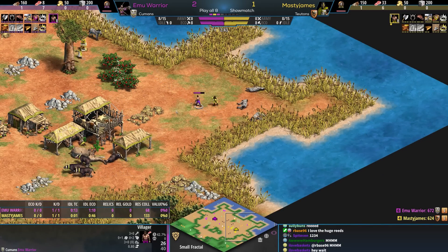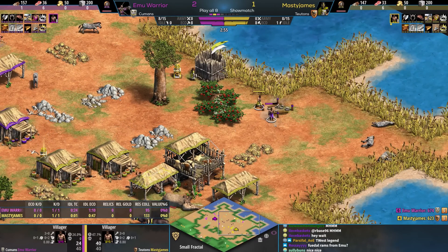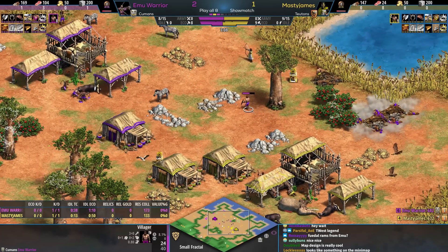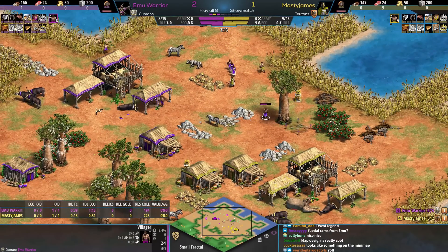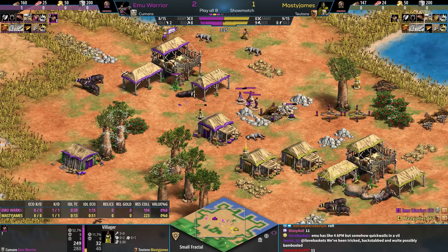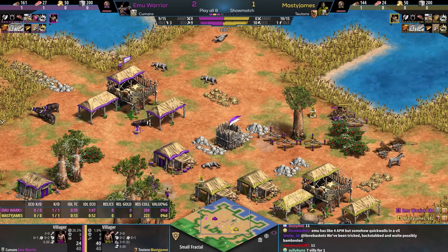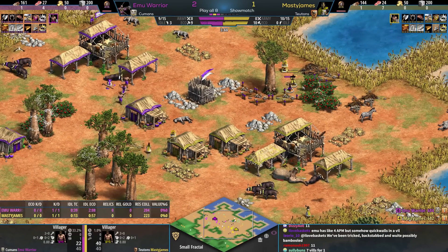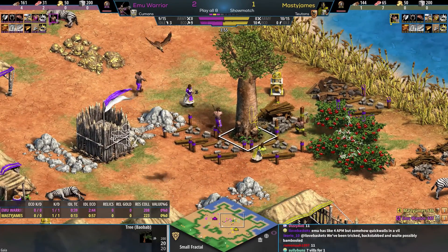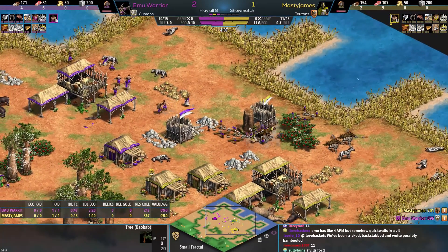Emu running over here, gonna kill off those zebras. We'll see if this villager actually escapes - Macy's onto him. Emu proves me wrong there, quick walls, and now is gonna try and trap Macy. Macy's gotta be careful. Macy has a lead at least in terms of the amount of food underneath the TC. But Emu's strategy so far in these games has been walling up and getting a lot more map control. We're using big trees for this show match. The tree has been chopped and nothing happened.